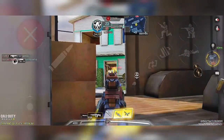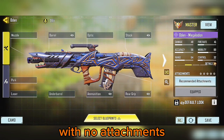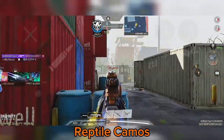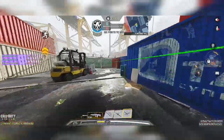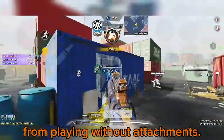Let's dive in. Start by working on the reptile camos, which involves killing 80 enemies with no attachments. To speed this up, play a hardpoint match in a small map like Shipment. Beginning with reptile camos is beneficial because your performance with attachments on the gun will be better since you're already familiar with the gun from playing without attachments.